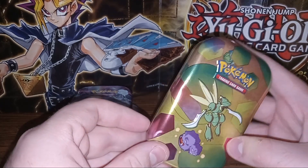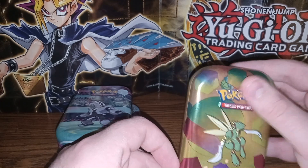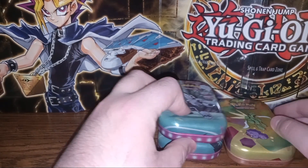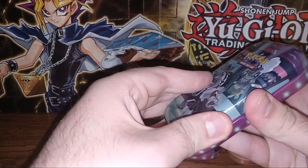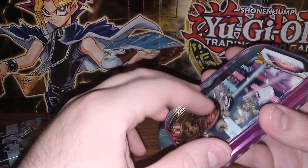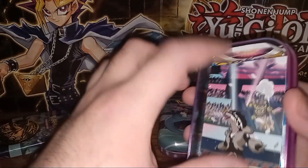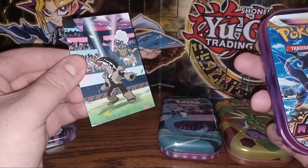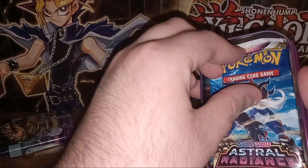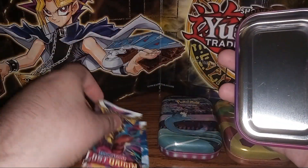And on this one we have Galar Wheezing, and for some reason they covered up Bulbasaur right there. We got three nice tins — I like the art on the 151 tins. We'll go ahead and see what packs we managed to get. I believe the Galarian ones are... nice Charizard coin. I'm trying to spit out Crown Zenith, but since I got them at the dollar store they appear to be repackaged Astral Radiance and Lost Origin.